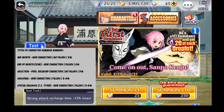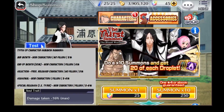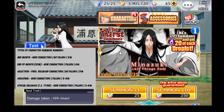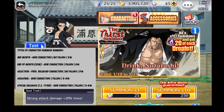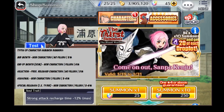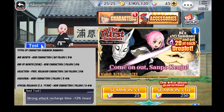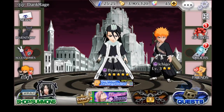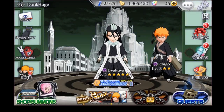Lastly, you have special releases. You can also consider the Thousand-Year Blood War Arc characters as special releases. Generally, they are new characters, though there could also be past ones. They could be anywhere from 3% to 6%, and they could have fillers or not. Special releases are very similar to the Seasonal. Just keep an eye out — you can check the in-game news, which is right here in the top left corner. This is generally where all your summon information and all the new stuff is going to be coming in.